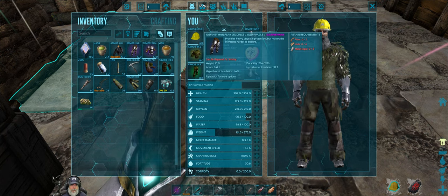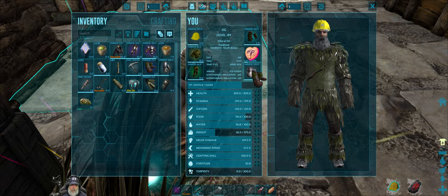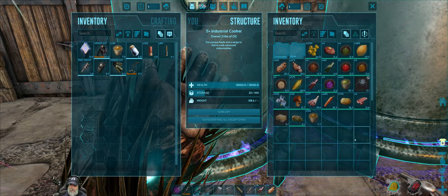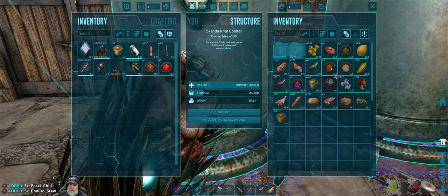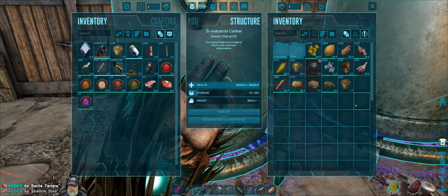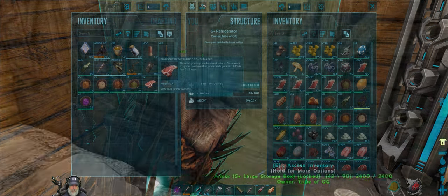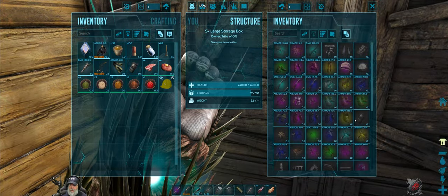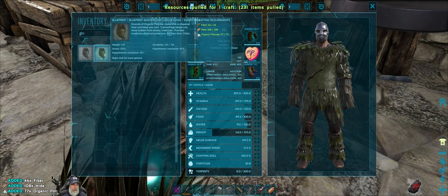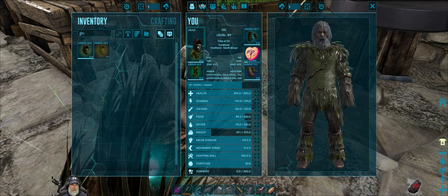Let's grab whatever we have in here since we have decent replacements. We'll put this here, put that there. Okay, so this is done cooking. We're going to grab all of the stews and all of the tonics and put those in the fridge, except we'll take some of these with us. I forgot to make a ghillie hat, so let's grab this mastercraft one. This element actually has more armor than the flak, which is great.